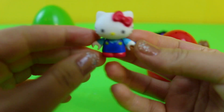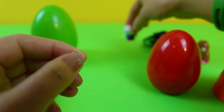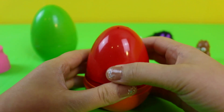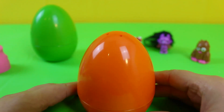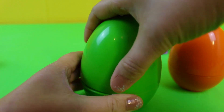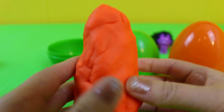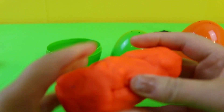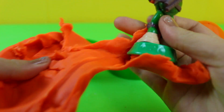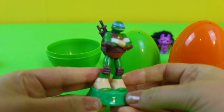We have a Hello Kitty! Okay, so we have the blue egg, the red egg, now the orange egg. Let's put these into the green egg now. What's that? Look at that — we have some orange play-doh. Look at what this is. We have a Teenage Mutant Ninja Turtle!